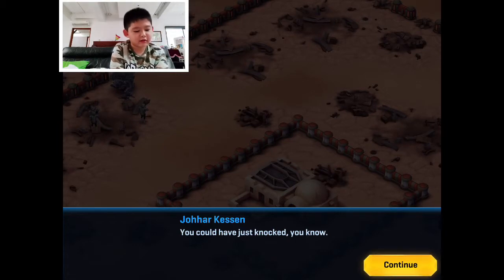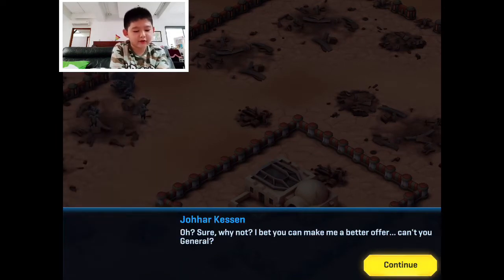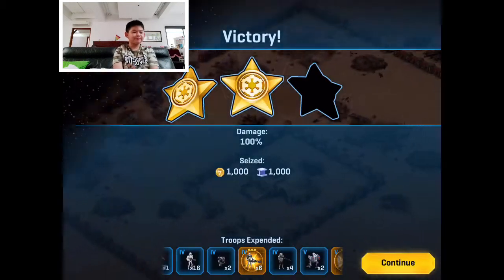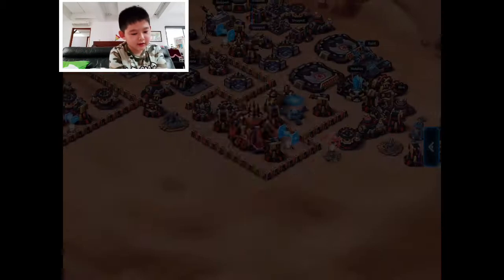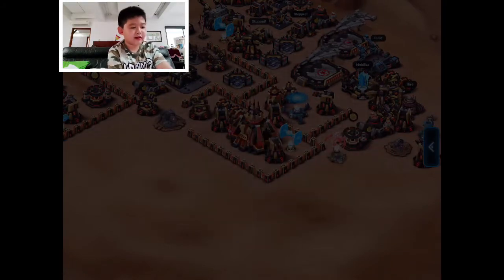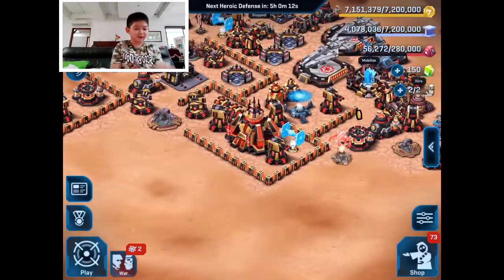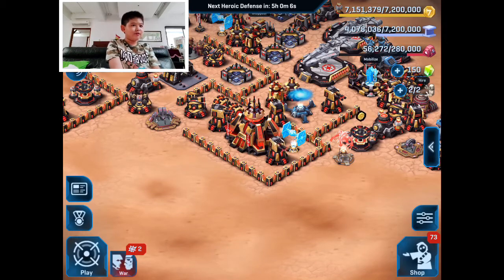The cutscene plays: 'General Veers — under the authority of your video you are to come with us.' I wonder why they don't show the rebel commander's face. It's probably top secret and there'll be a plot twist. I think we finished the chapter — we completed our previous goal and more. Thank you guys for watching — Fuzzy out!